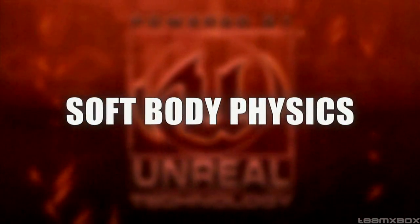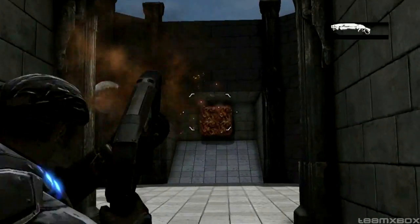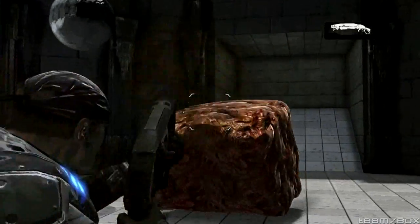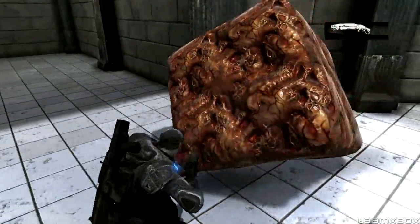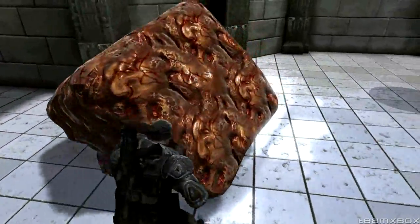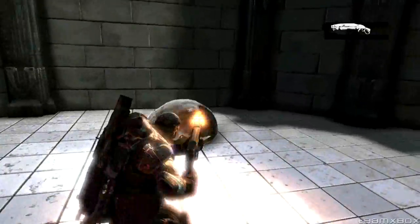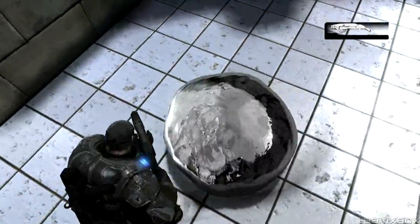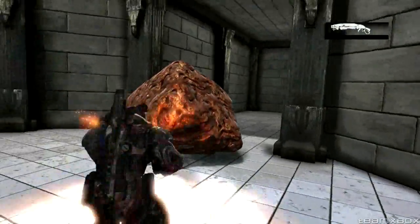We've also incorporated AGEA's soft body physics simulation tool, which enables us to simulate objects that are realistically elastic and fluidy, like you see with this cube of meat we've built here. You can see the player can interact with that, push little pieces of it around, and it's all very elastic and buoyant. This also scales well to fluids — here you have fluids moving around with viscosity and surface tension, retaining their shape. This enables artists to build environments that are much more organic and real-world-ish.